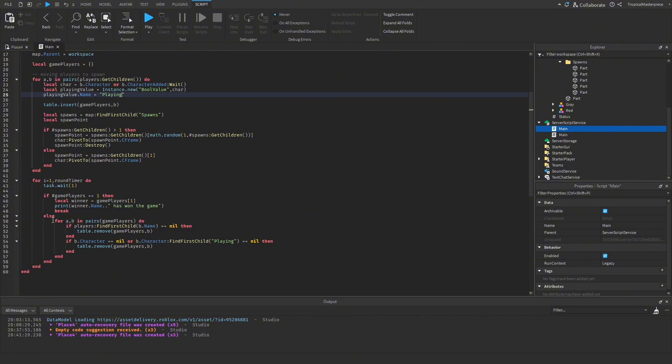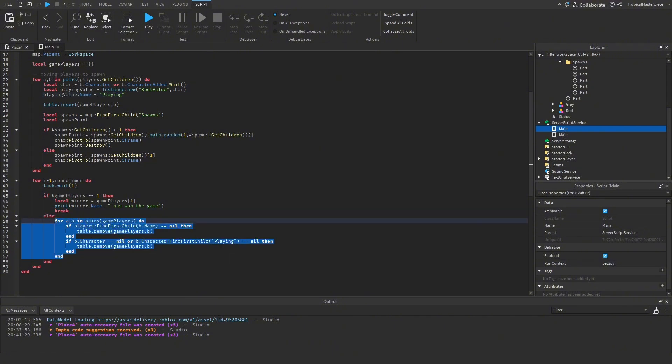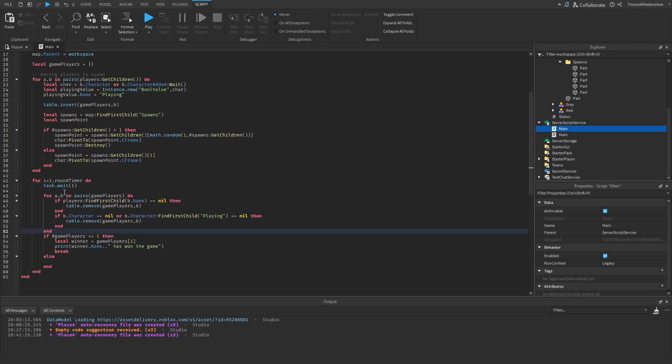We restructure so the player-removal check runs before the winner check. Now before it checks game players, it goes through every player, sees if they're not in the game or already dead, and removes them. If game players equals one, it sets our winner and prints that the winner has won the game.